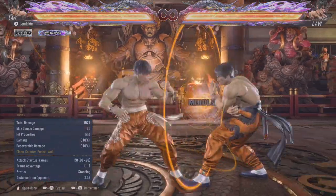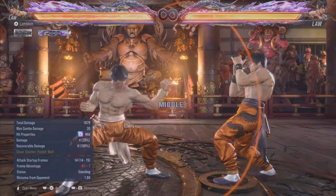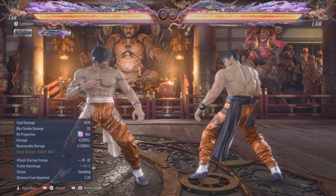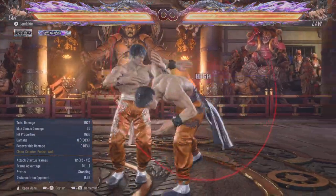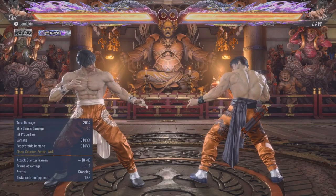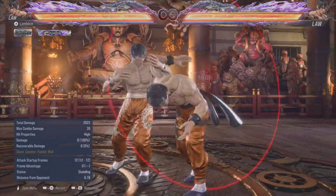They will trade with DSS forward 1, which is your heat engager. So this is a really good pressure tool. Especially if they try to duck your DSS 1 or your grab, they will eat the DSS forward 1. I quite like this move — I usually do the grab setup like this. That's how I like to use this new move from DSS.